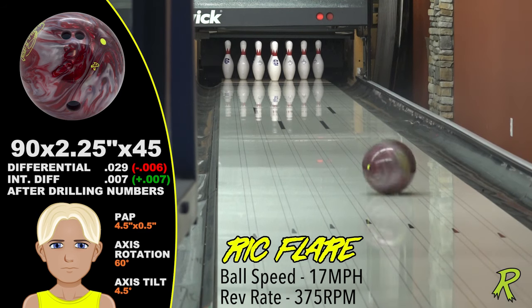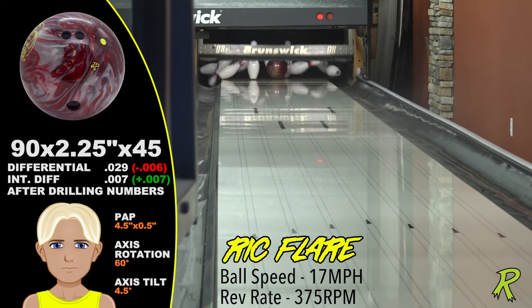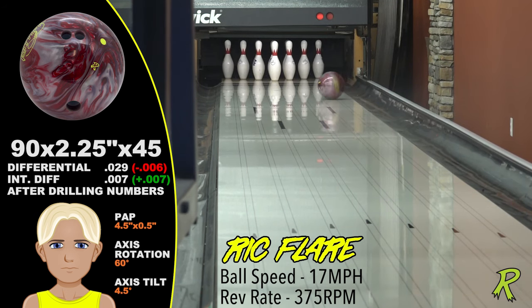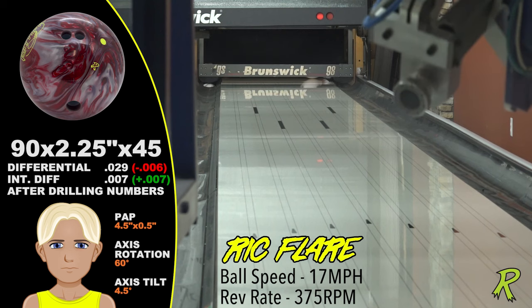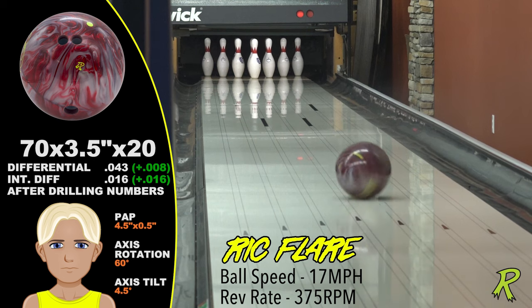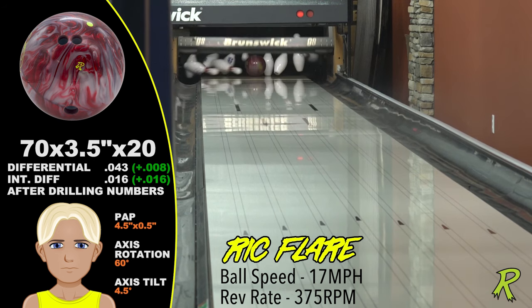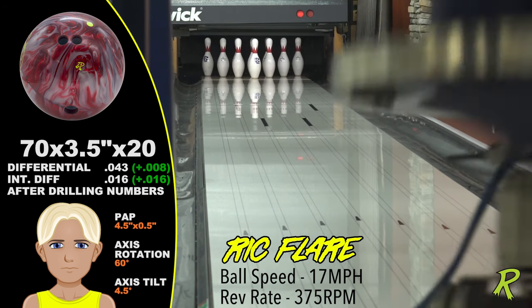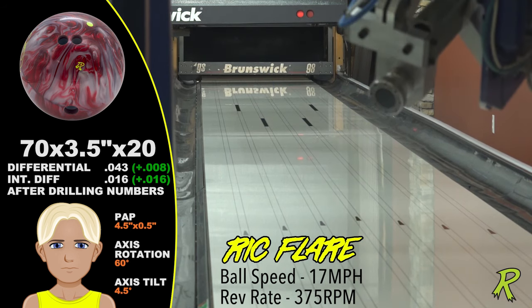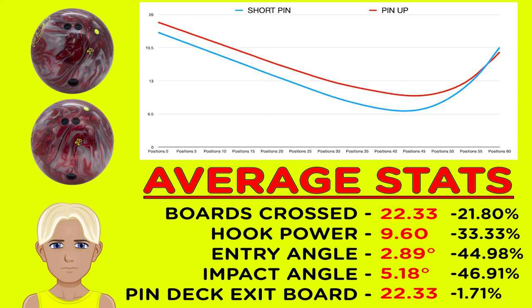Ric Flair is a power player who likes to open up the lane, and the Deadly Rattler is just the ticket. The short pin drilling created a huge difference between Ric's entry angle and impact angle — over 3.5 degrees — exiting the pin deck on the 23rd board. There is a huge difference between Ric's short pin drilling and his max flip drilling; the max flip drilling is sooner and sharper, with a big difference once again between the impact angle and entry angles.